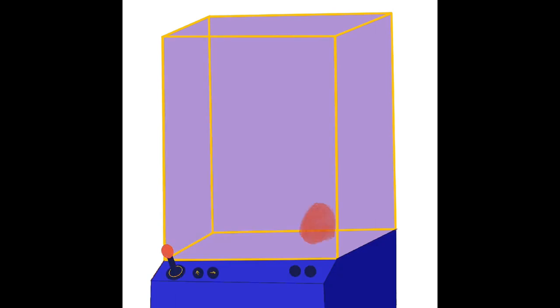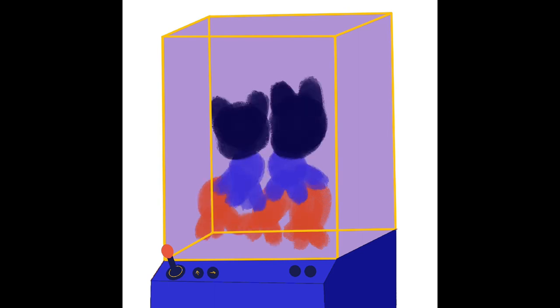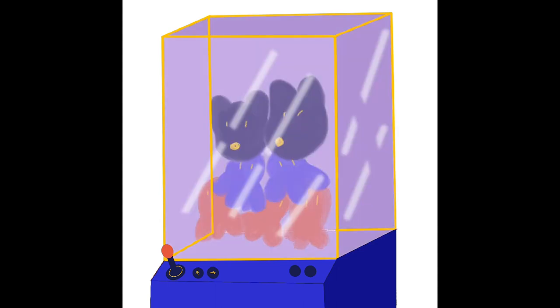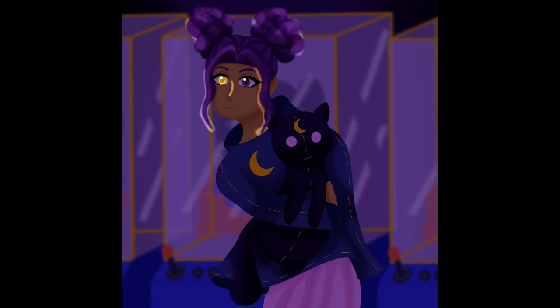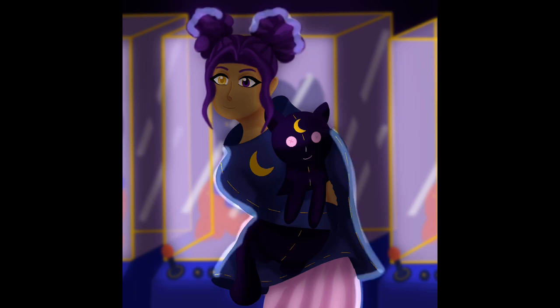After playing all these machines, we went to some of the regular arcade games at Round One. They had a lot of anime-themed machines, which was really cool — they had a Taiko or dance machine, a couple of other anime-themed machines, and also the machines you'd typically find in regular arcades. Back to the drawing — I wanted to do a background with claw machines, kind of in the dark, so I added some lighting and went with a blue and purple color scheme for the entire artwork.